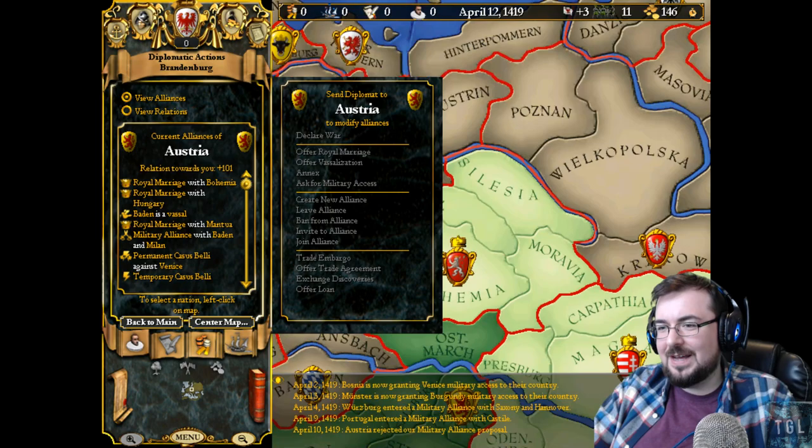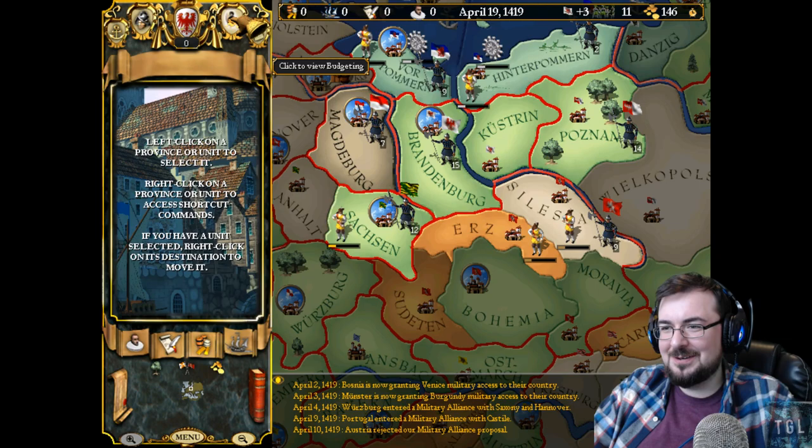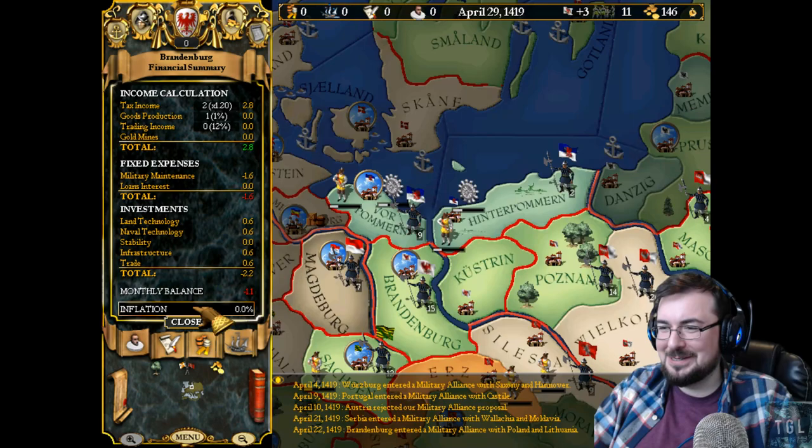That's a bit unfortunate because I can't really tell how it works here. We have two provinces. Magiburg is a vassal. Poland has invited us — yeah, absolutely. So we're allied with Poland. We've got a lot of armies. We don't really have a goal; I'm not sure I'm going to play more than one episode. It's a bit mad.